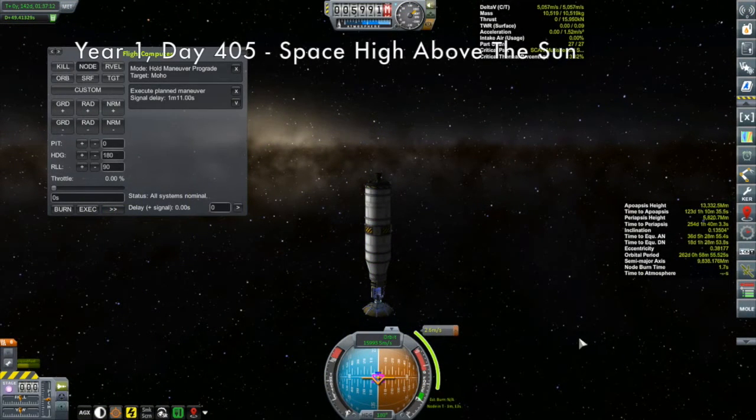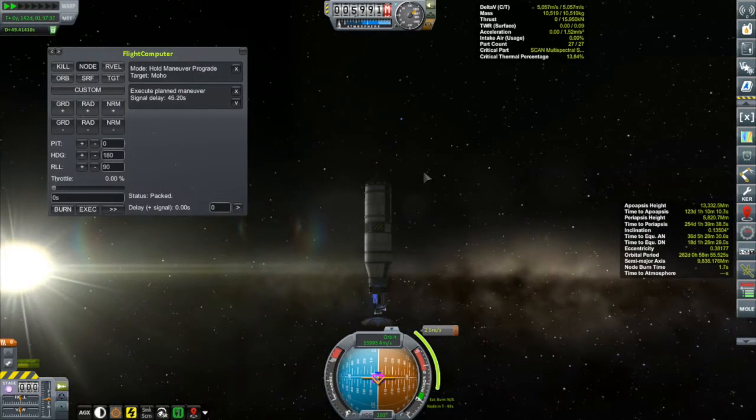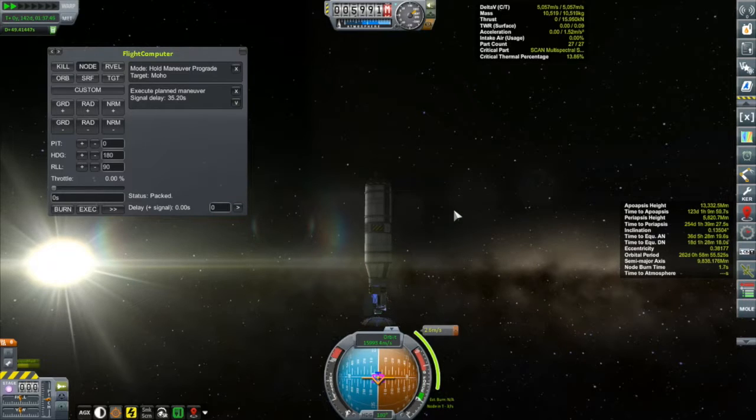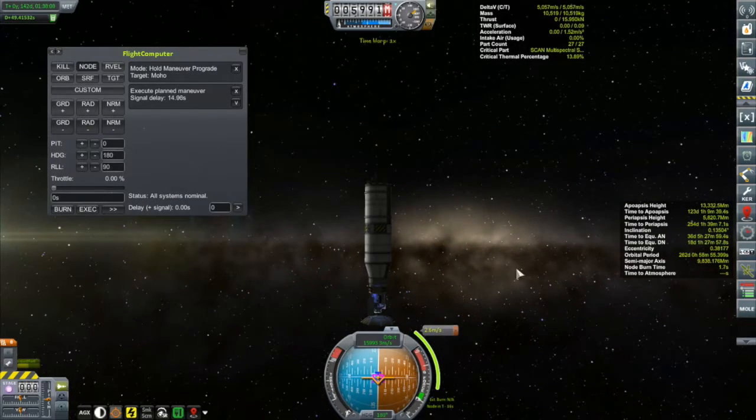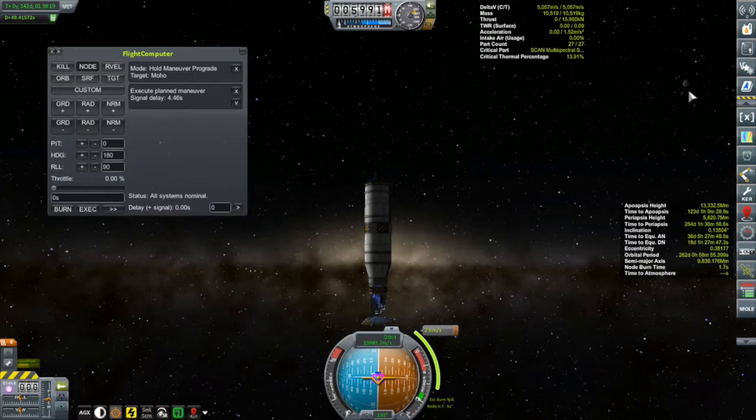Without further ado, let's get ourselves out to Moho. We're still outside of Moho's sphere of influence, but I'll make a bit of a course correction to bring my periapsis down. I want to draw attention to the signal delay - now over 49 seconds. So it takes over 49 seconds to put in a command to the vessel, meaning basically all your maneuvers have to be done with the remote tech flight computer. There's Moho right there - you can see it.